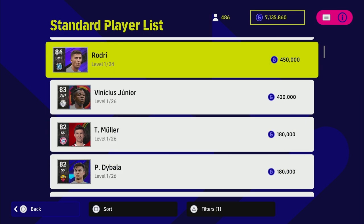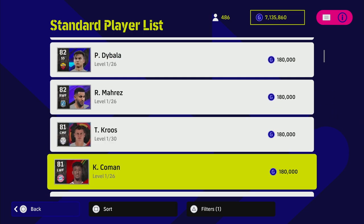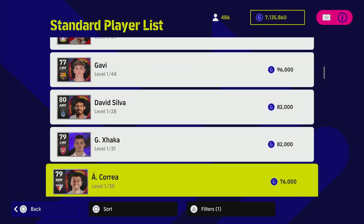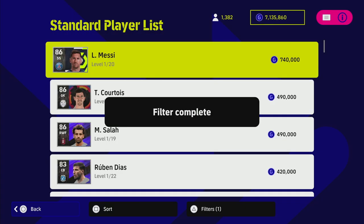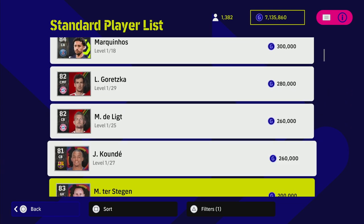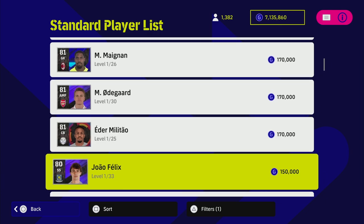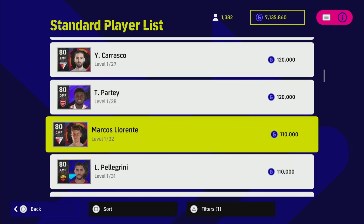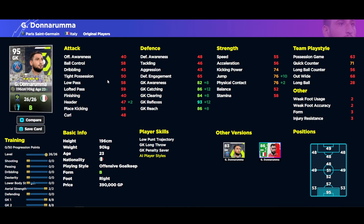Looking at players on B form, there are some good ones: Rodri, Vinicius Jr., Muller, Kimmich, Cruz, Coleman, Jesus, Bruno, Gundogan, Rodrigo, David Silva, Xhaka. On B rating we also have Messi, Courtois, Salah, Ruben Diaz, Oblak, Marquinhos, De Ligt, Ter Stegen, Brozovic, Odegaard, Militao, Felix, Davies, Lloris, Jimenez, Carrasco, Partey — there are some very good players on B rating this week.